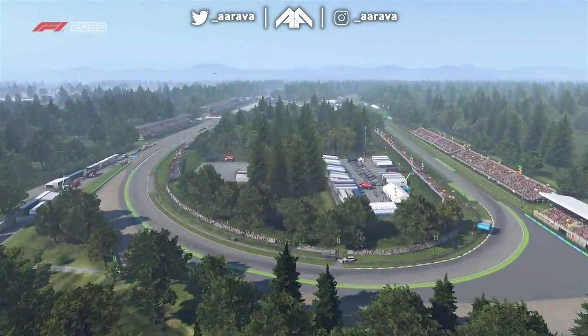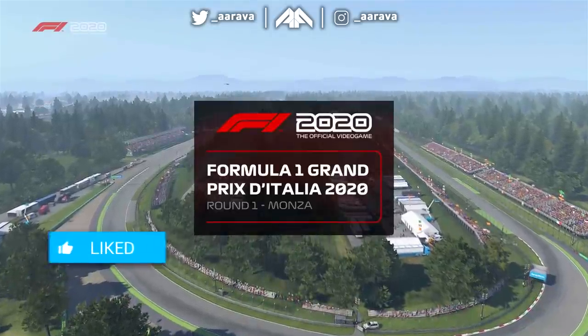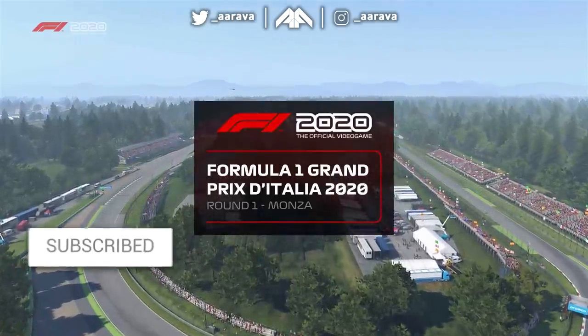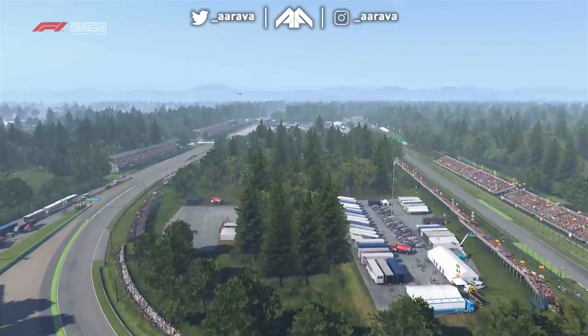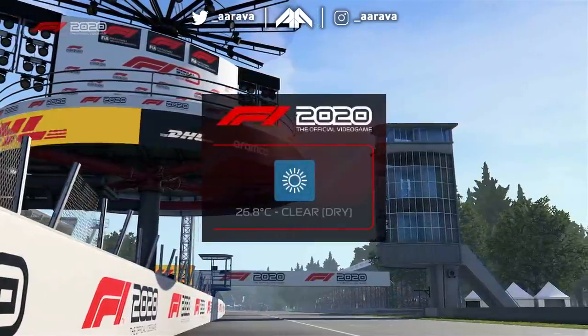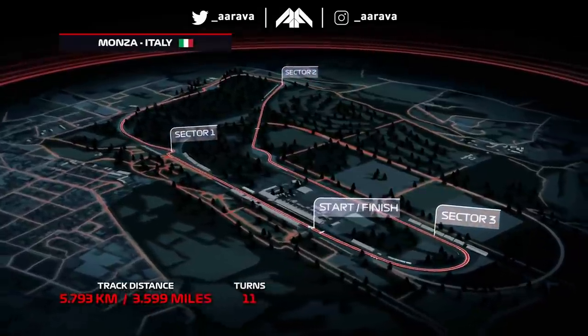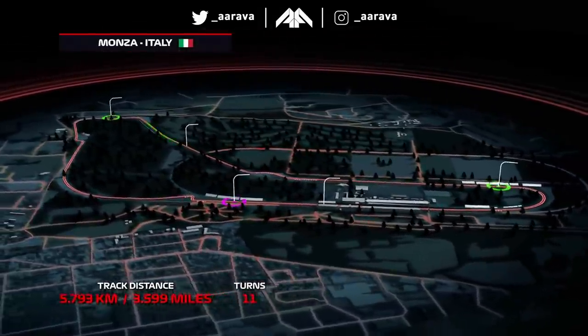Welcome back to a brand new video for another last to question mark challenge, here today for the 2020 Italian Grand Prix. Today we take on this challenge driving as Pierre Gasly in his AlphaTauri. The AlphaTauri looked pretty decent in FP2 so I thought I'd take on this challenge. Like last week I thought about doing this with the Ferrari guys, but let's be real, it might be even worse for them this race weekend.